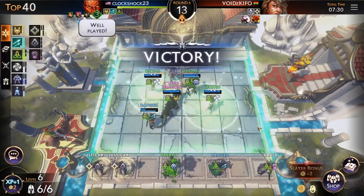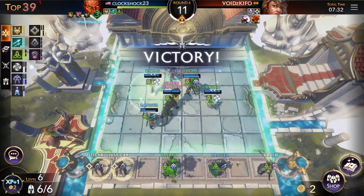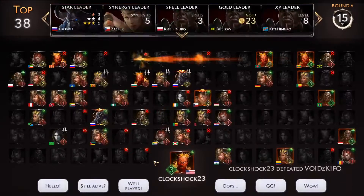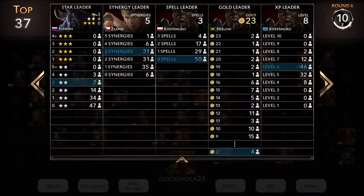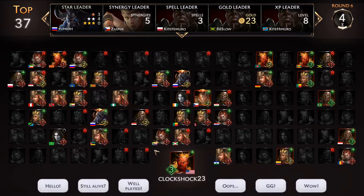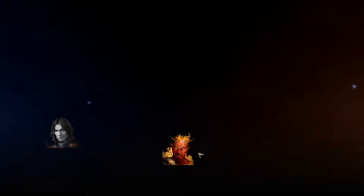Well played — just took him out. Slayer bonus could help us get a spell next round too, which will be pretty good. We are the star leader — I am right behind him though. I got three two-stars — been messing those numbers up. But we're right behind him in two-stars, and with my team synergy I think my team is looking pretty strong.